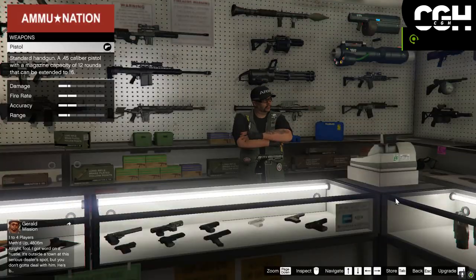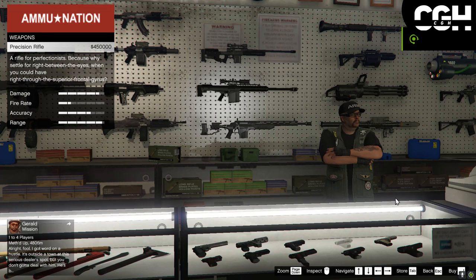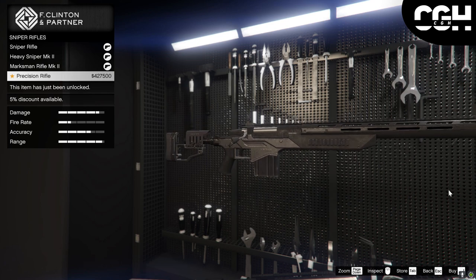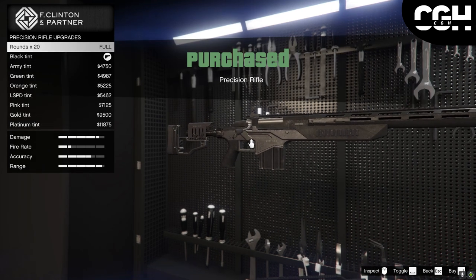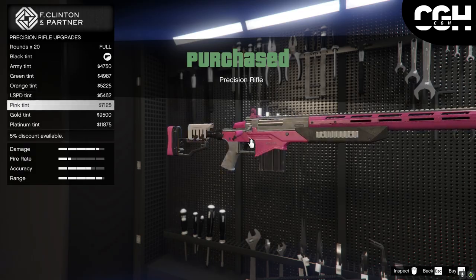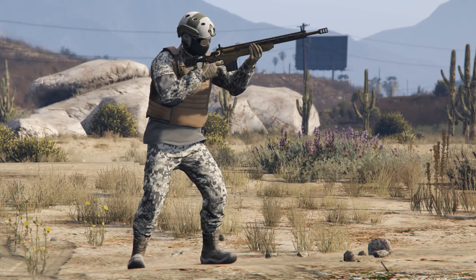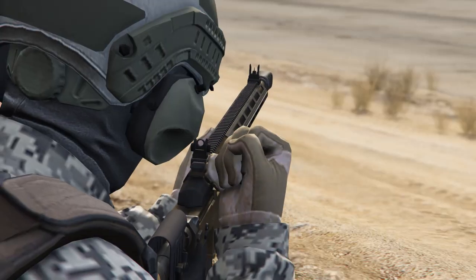When you enter Ammu-Nation, it will be on the left side of the wall right under the snipers. In the Agency it will be under the sniper rifle section. The base price for the precision rifle is $450,000 GTA dollars, but you might get certain discounts depending on if you buy it from an Agency or not.